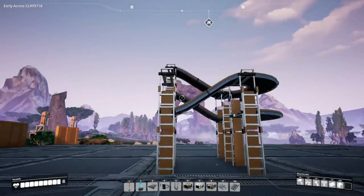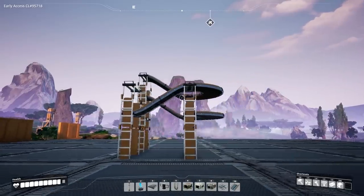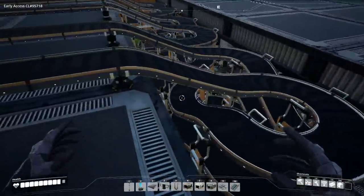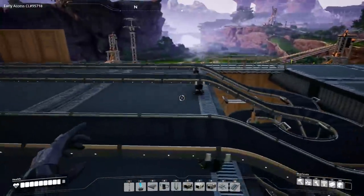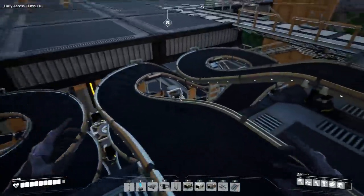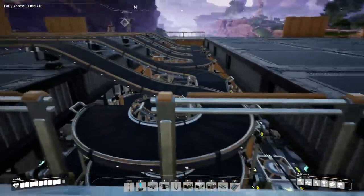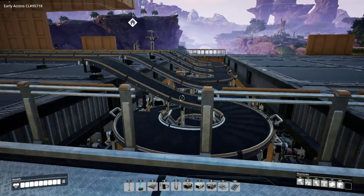I kind of switched up all of our conveyor belts in the base to using them, so now we have lines on lines on lines moving on up. Two, four, six - six lines coming up from downstairs using the same space that the old four lines used. So it's pretty good, a little bit more efficient I'd say.